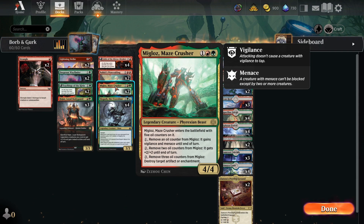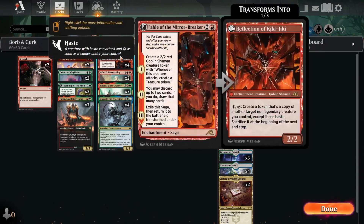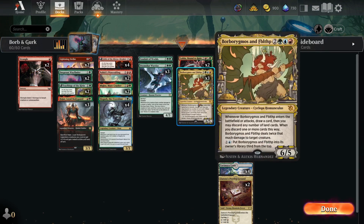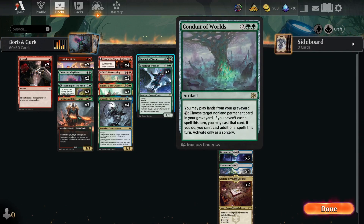We're running some Meek Laws the Maze Crusher as a little bit of artifact and enchantment removal. Nahiri's Warcrafting and Fable the Mirror Breaker give us card selection, and Fable the Mirror Breaker of course everyone knows is busted, so we're running four of it. A couple of Doomscar Warriors up at the top end help with card selection if we don't have Slowgurk or Borborygmos and Fibblethip — the Doomscar Warrior can help you dig towards them.